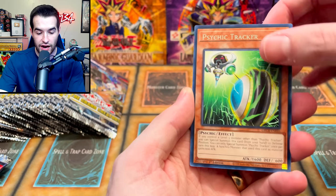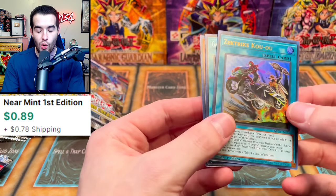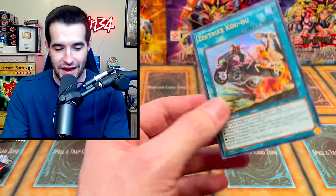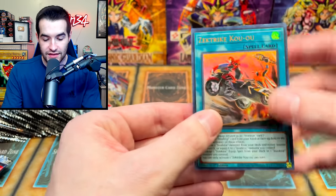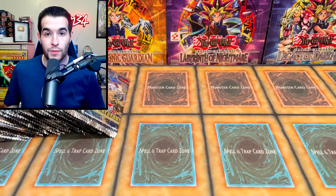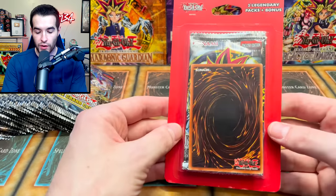We have Ties of the Brethren, Psychic Tracker, Hidden Armory, the Zekt Strike Kawiyo — that's an ultra rare right off the bat! So we're opening a legacy pack. Good start. There are only about three to four foils in this opening, so we're doing two legacy packs per pull.